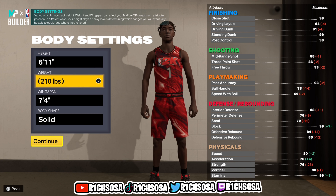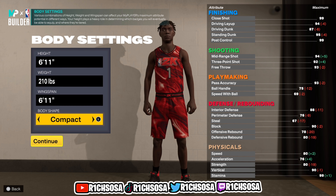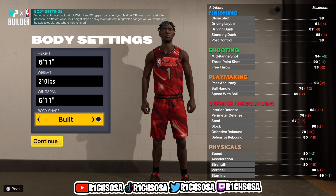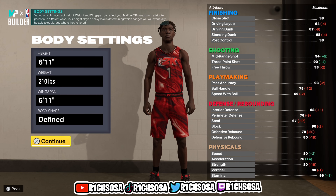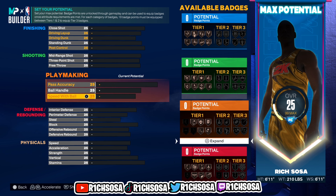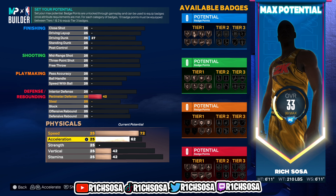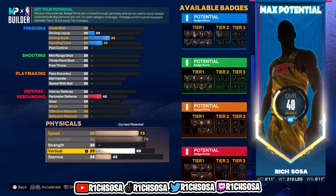For the weight I like 210, and for the wingspan I'm going to go with 6'11" — we're still going to be able to maintain contact dunks with this build. For the body shape I'm going to go with defined. Now for the physicals: speed I'm putting to a 72, acceleration going with 76 which is maxed out, strength I'm going to leave as is, and for the vertical I'm putting this to a 68.